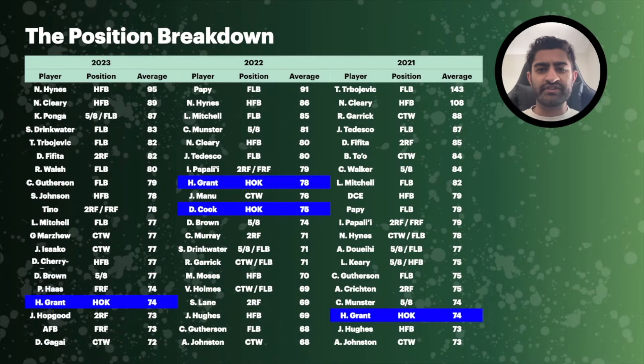I'm going to start each position breakdown by looking at how many times that position has featured in the top 20 averaging players over the last three seasons — covered in more detail in my best guns video on the channel. At the hooker position, one name stands out: Harry Grant, with a 74 average this season, 78 in 2022, and 74 in 2021.